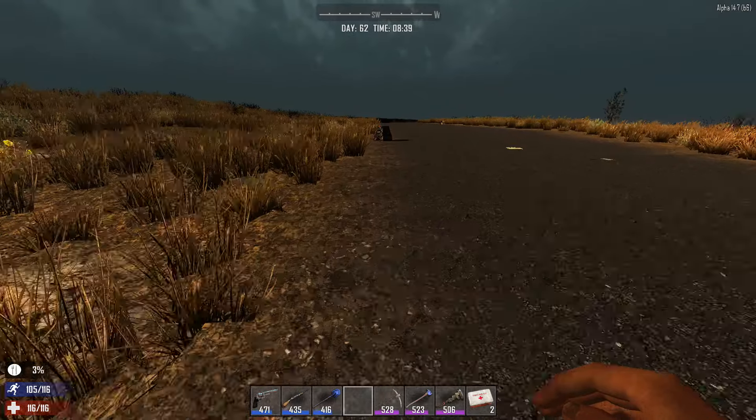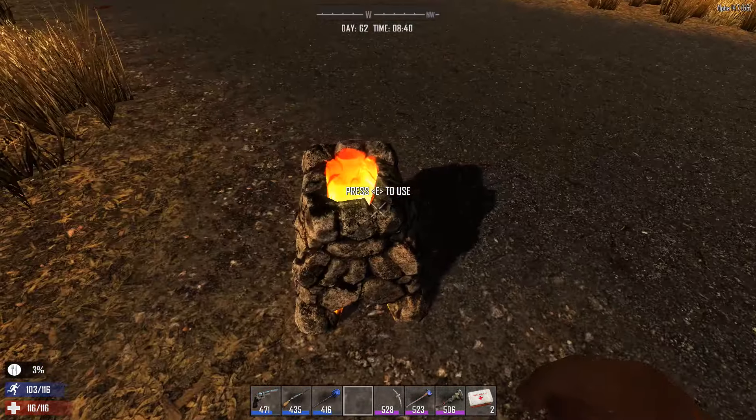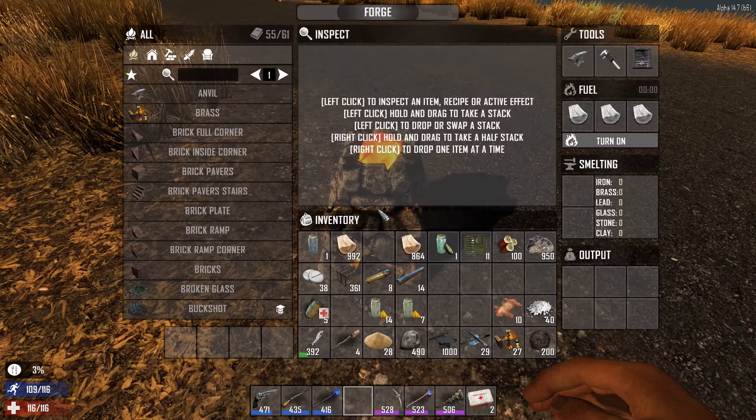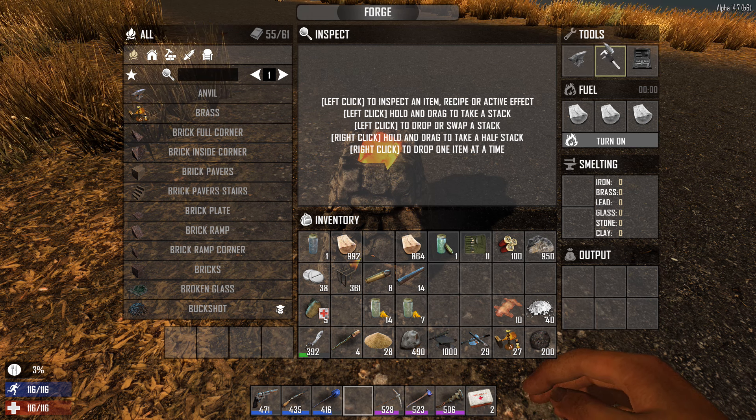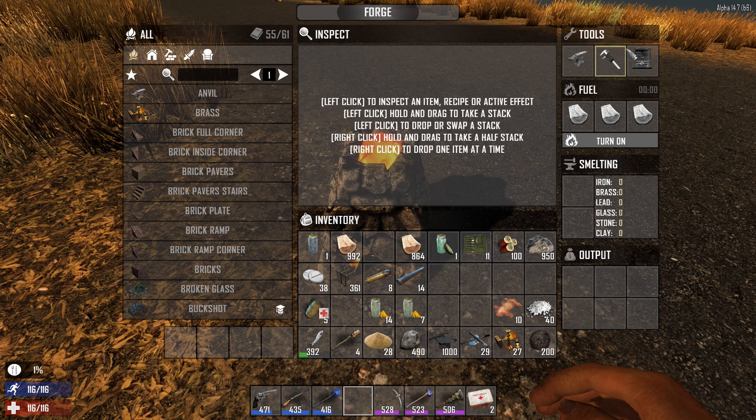So here's the forge. The forge requires a few things in the tools area up on top: an anvil, calipers, and a tool and die set. You've got to find these things — you can make an anvil, but you cannot make a tool and die set or the calipers, these have to be found. They can be found in Working Stiff Tools chests, either at Working Stiff Tools buildings or in gas stations. You've got to loot those chests for a chance at finding these two items.